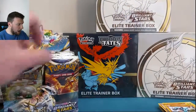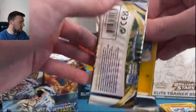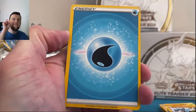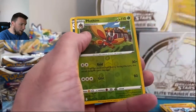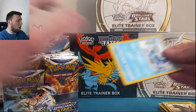Bibarel in reverse and Infernape Holographic — very nice. Brilliant Stars, I hope y'all are enjoying this set as much as I am. I am in absolute love with everything about this set. It is fantastic, so much fun to open, especially when you get water energies. Mothilm and Grimmsnarl. Nothing out of Trainer Gallery yet. Maybe that means we got an Umbreon coming up. We've pulled both Umbreons already, but we will take more, of course.